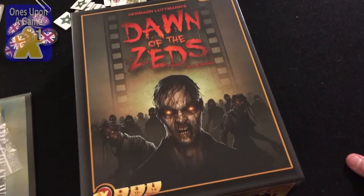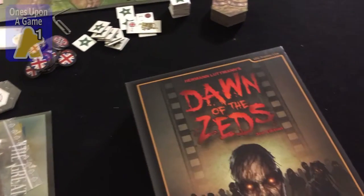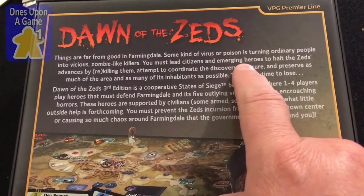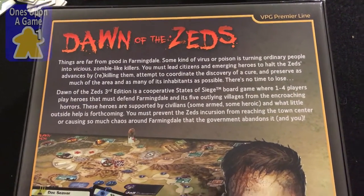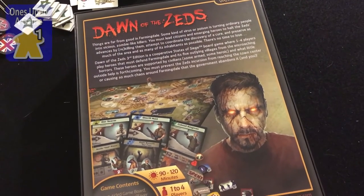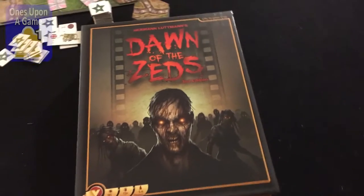I like how they've changed it more to a medical condition — a virus, poison, something like that — instead of just being the traditional, you know, died and didn't go anywhere kind of nonsense. Some kind of virus or poison is turning ordinary people into vicious zombie-like killers. I like States of Siege, I like almost all of Herman Luttman's stuff, and so now I am going to find out what is inside this box.